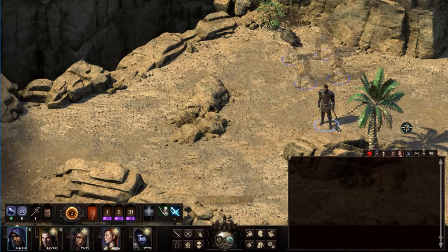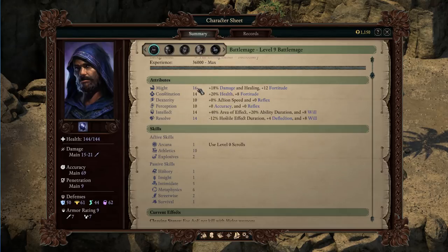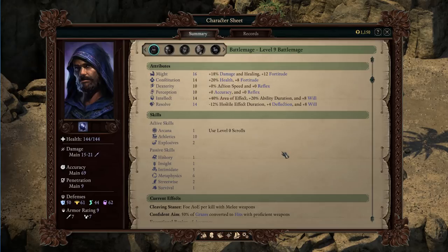I did put together what I feel like is a cool character. I did no subclasses for either, so they had the full variety of options available to them. I put most of my points in Might, Constitution, Intellect, and Resolve.